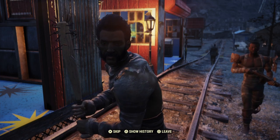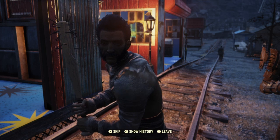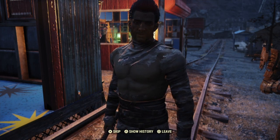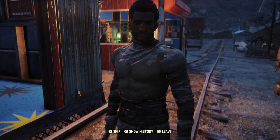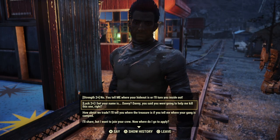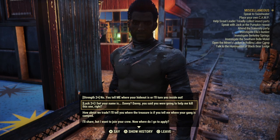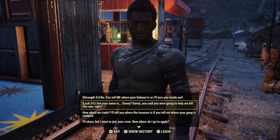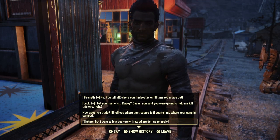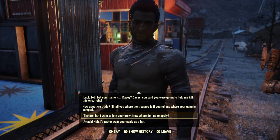The setup you got here: 'Rumor is you've got information our boss wants. You tell me where this treasure is and he's willing to leave you alone. Sounds like a good deal, as long as I get my mask.' Now, there are a couple of different things you can do here — Strength 2, Luck 2, all up to you. I'm not sure exactly where the other ones will lead you, but I'm going to show you exactly what I did as I am trying to join their squad.